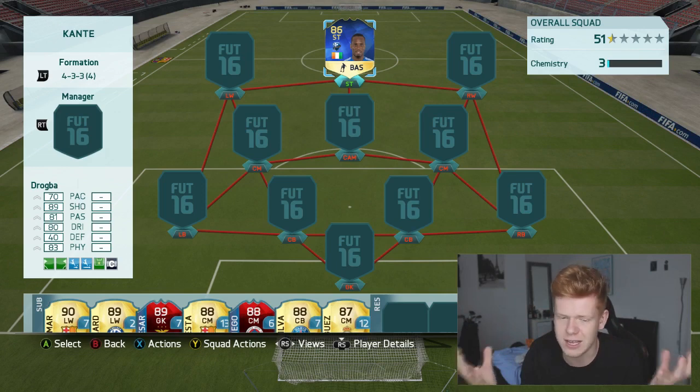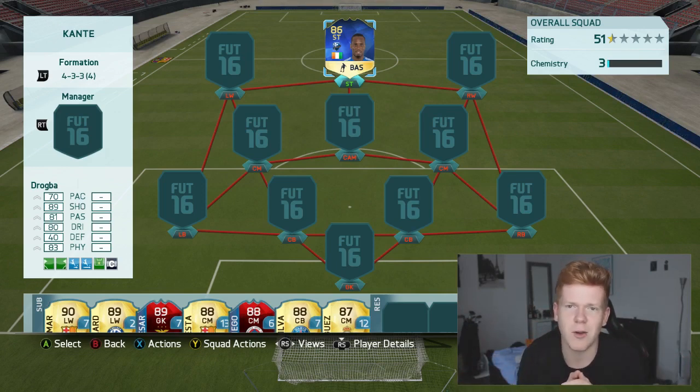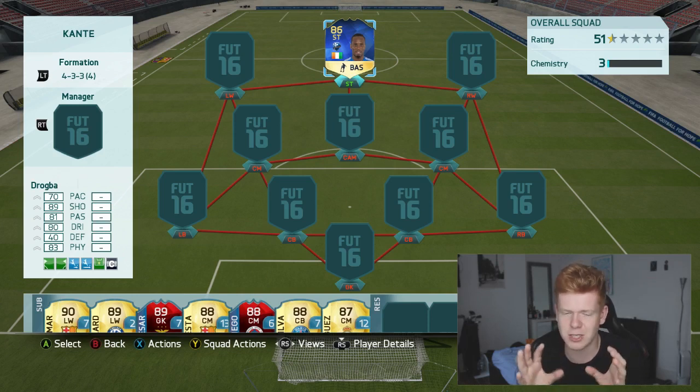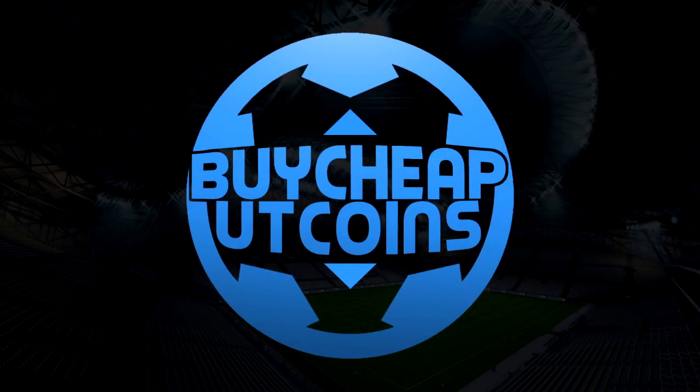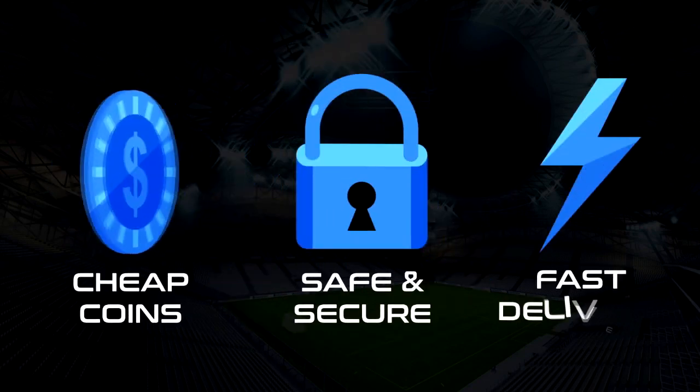Hopefully you guys are looking forward to this. Let me know if that made any sense. If you guys are looking to buy any FIFA 16 Ultimate Team coins, make sure you go and check out buycheaputcoins.com — link down in the description below. Use code J54 at checkout for 10% off your order.